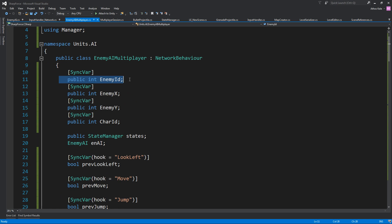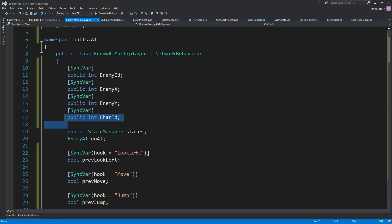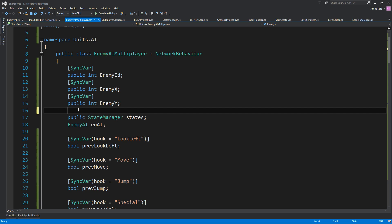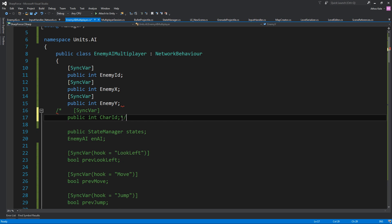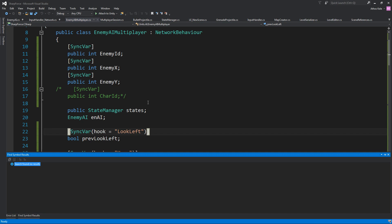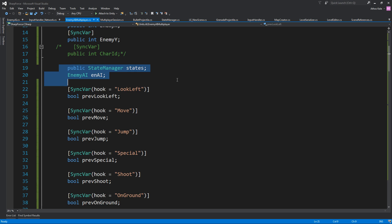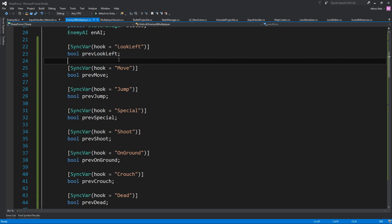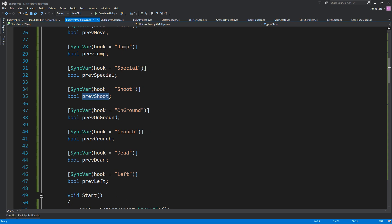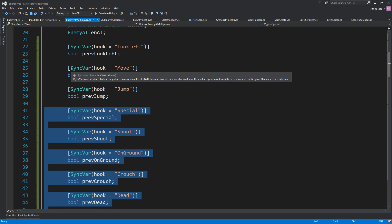Let's take it from the start — Enemy ID, Character ID, those are variables. We're going to add Previous Look Left, Previous Move, Previous Jump, Previous Special, Previous Shoot, Previous On Ground, Previous Crouch, Previous Dead, Previous Left — basically this is everything we need to update over the network.